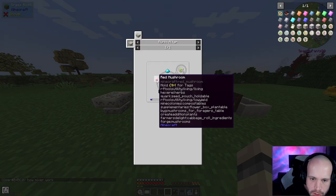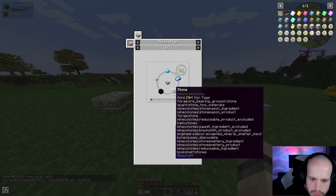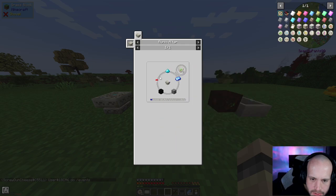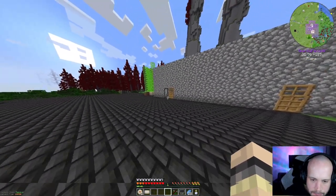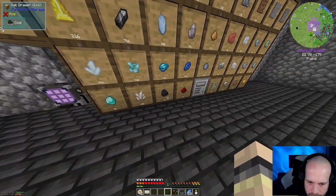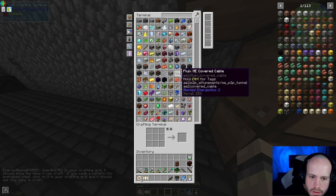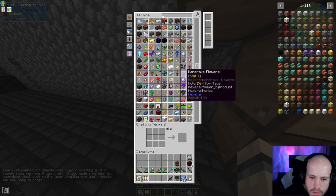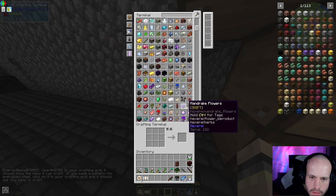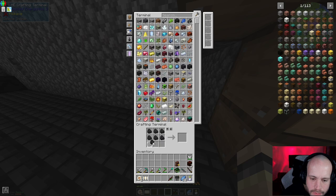Now we need the rune of earth, which needs a block of coal, stone, mana steel, mana powder, and a brown mushroom. I'm not sure how much coal I've got left - probably not much. Just enough! I'm going to have to go mining for some coal between episodes.